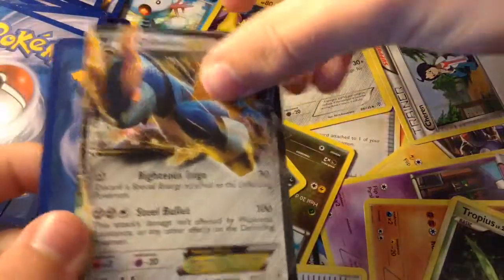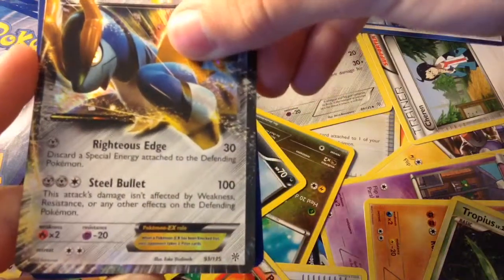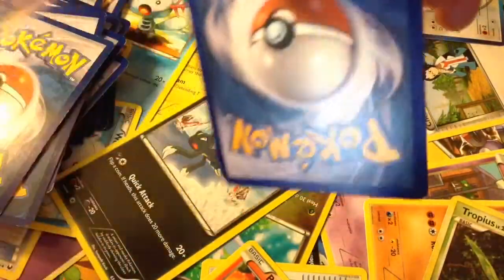This one is a Cobalion — it knows Righteous Edge for 30, which is pretty bad, and then Steel Bullet for 100. This attack's damage isn't affected by weakness, resistance, or any other effects on the defending Pokemon — which could be good and bad.